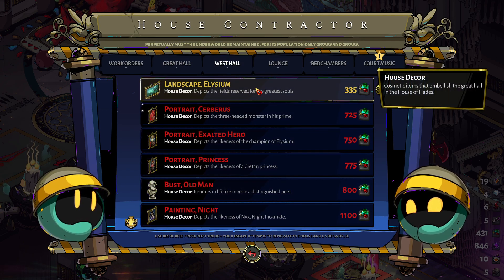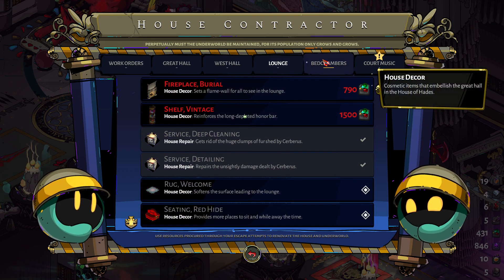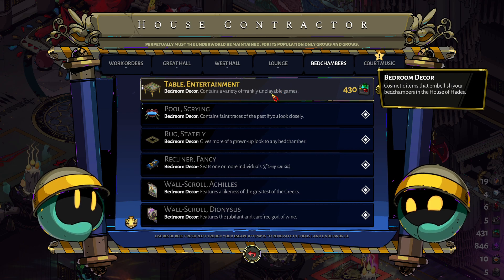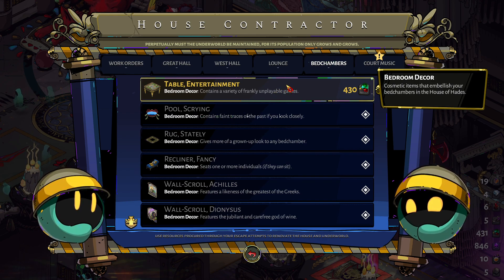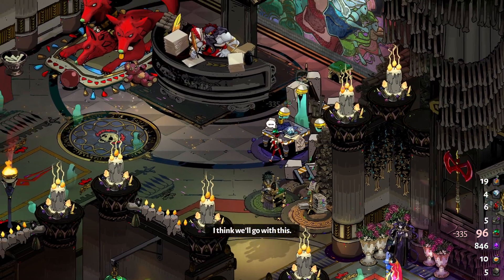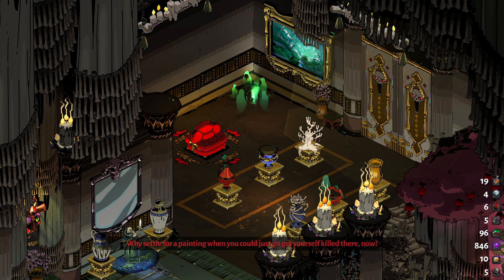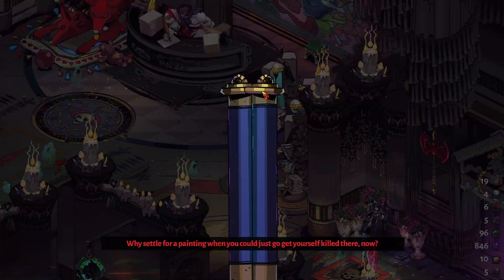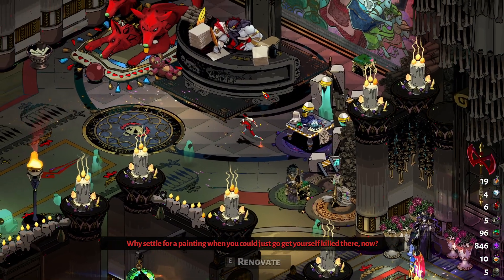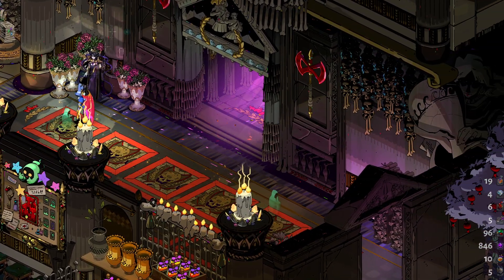Let's see — I could get a landscape of Elysium, I could get a fireplace. Decisions, decisions, decisions. Let's go ahead and get the landscape. A painting of the finest spot in all the underworld seems suitable to have in here. Why settle for a painting when you could just go get yourself killed there now? I'm doing that now — I'll be seeing you later. That's it and done.